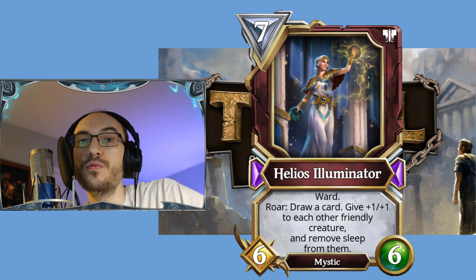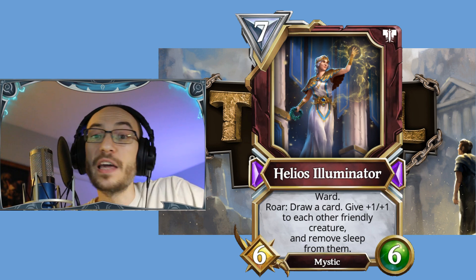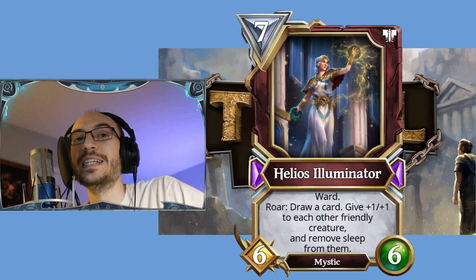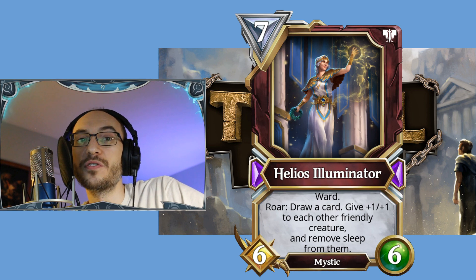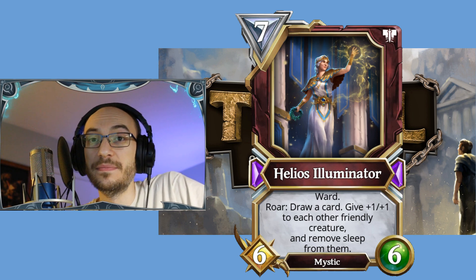Didn't we just see a six-cost card that removes sleep from all your creatures? This is a godsend to anyone who does not like running into Demogorgons — this is the answer you've been waiting for. In addition, it's got Ward and it's a 6/6. Not bad.